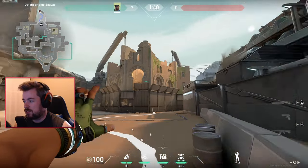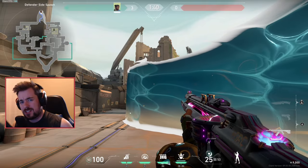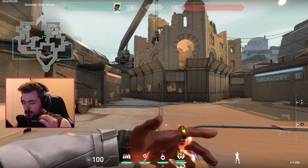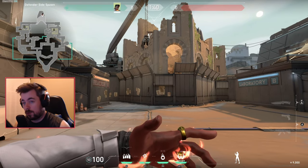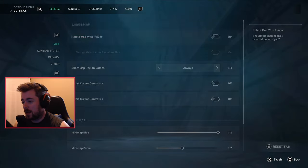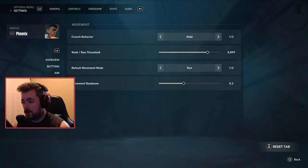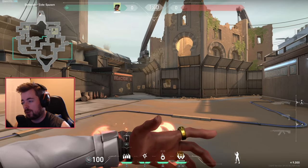Once I turn on toggle, I have the ability to actually curve my wall without having to hold it. This gives you a lot of nice flexibility and customization when it comes to playing the agent. Phoenix has a very similar wall ability — just shorter because of his kit. To curve it before I would have to hold R1, but just like the Harbor update, I can toggle this. I go under Phoenix's profile, hit toggle, and now I don't have to hold R1 to curve it.